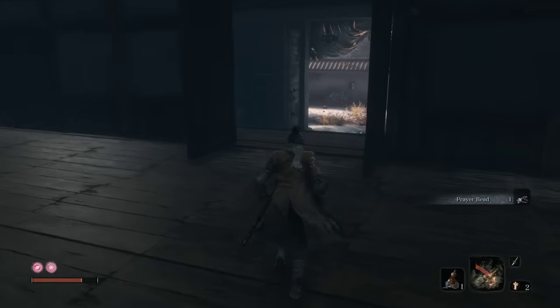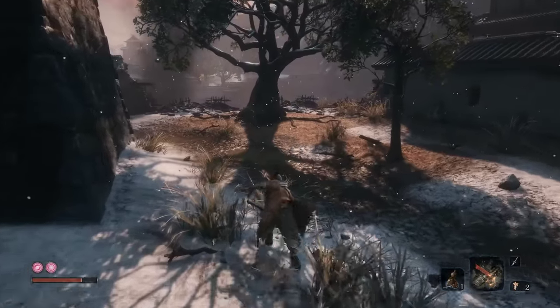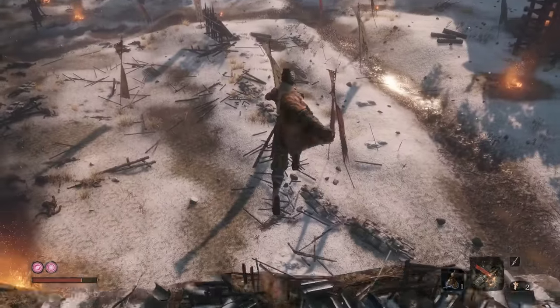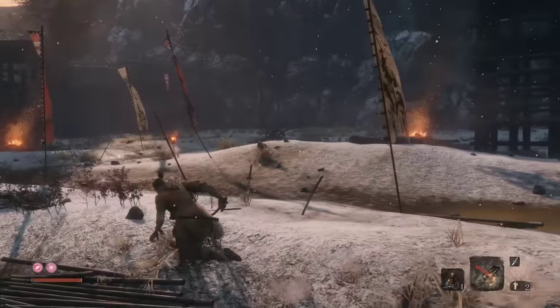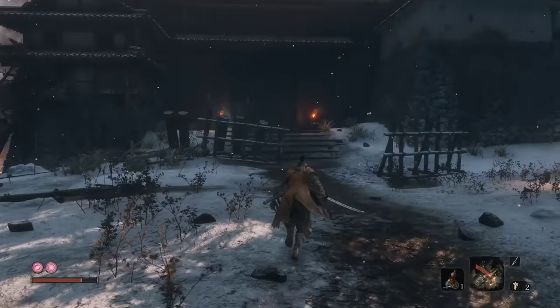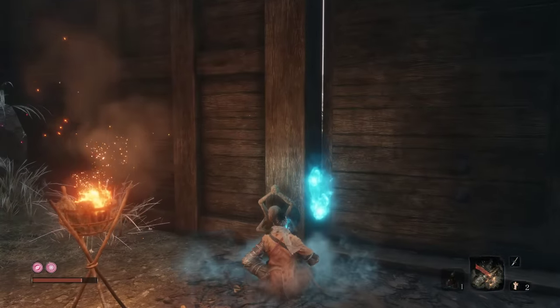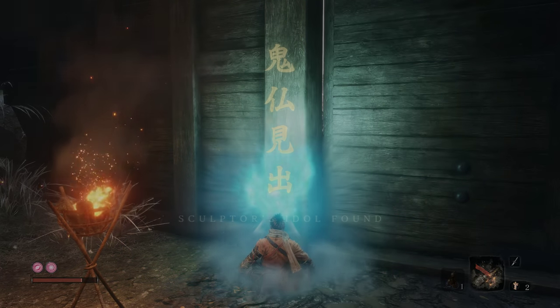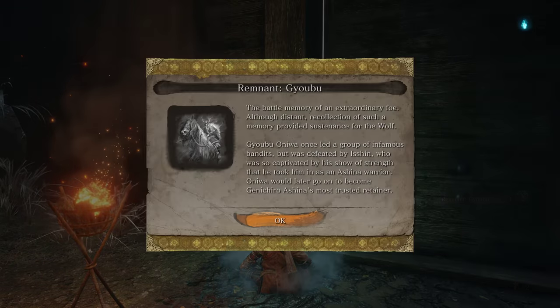Alright, with that knocked out, we're going to head back across the battlefield here. There's nothing else out here — just that initial item we picked up before the boss fight. Head and rest at the idol, and don't forget to use that memory. Going to use the memory to enhance our attack power, making us stronger.